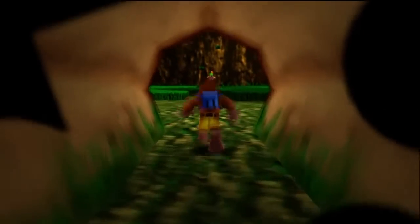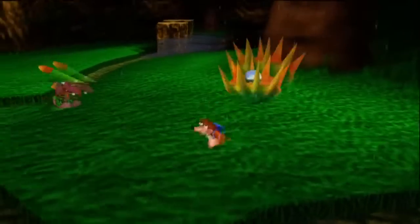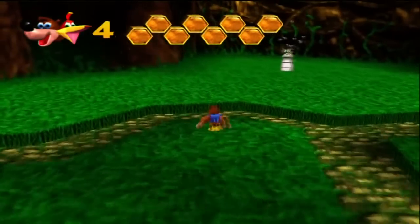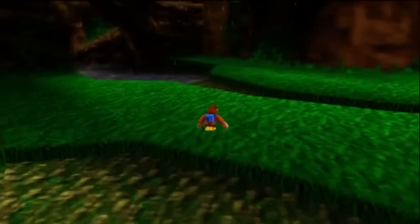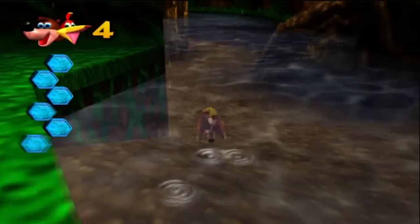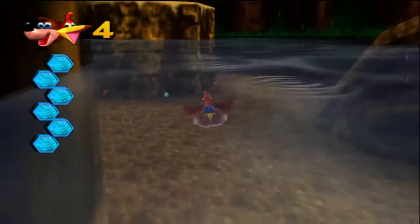Hello everybody! Welcome back to more Let's Play Banjo-Kazooie! On the last episode we did some minor outside stuff, exterior stuff, and we unlocked this level which is called... the name just skipped me. Click Clock Woods, there it is. Get it? Because Click Clock — you'll get it later when we get into the level.